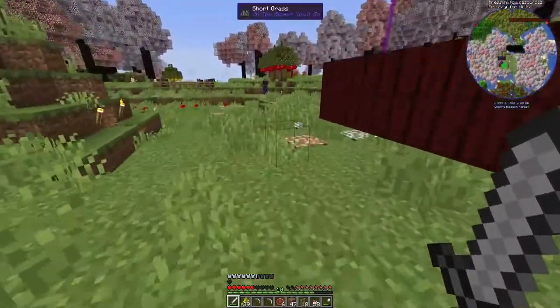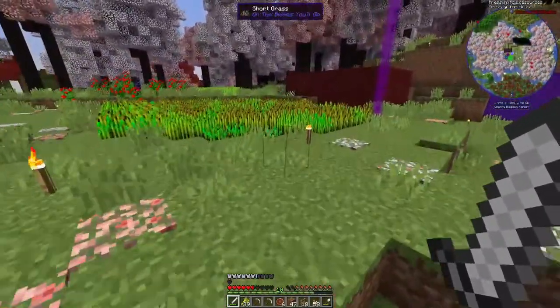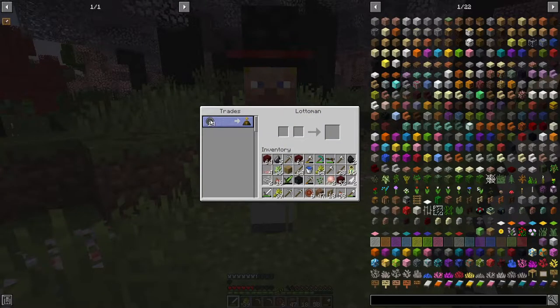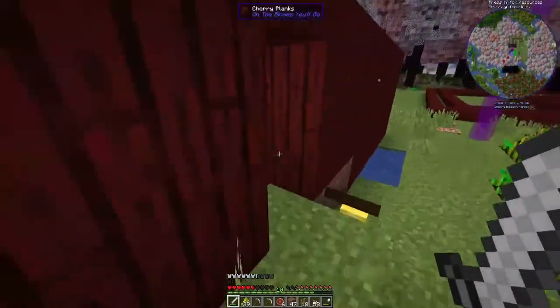We can trade all of this stuff and we get copper coins. Then we go over to the guy with the top hat who's over here - these spawn naturally, all friendly dudes. And we can get some lotto things, so he's called a lotto man.